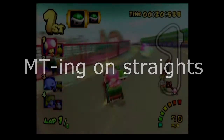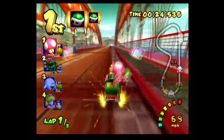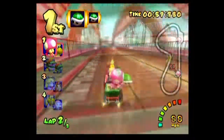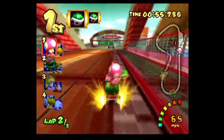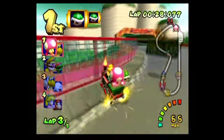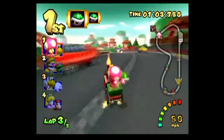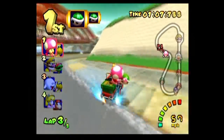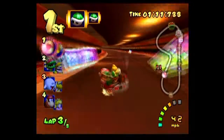Emptying on straights — you want to go fast? This is really important. Basically, you alternate mini turbos with a little bit of correction steering in between: MT, make your car go straight, MT again in the other direction. Mushroom Bridge, at the last part of the lap, is a great way to train this. It will also help you get a feel for how wide you can go and how you can steer while emptying on straights. Please master this.